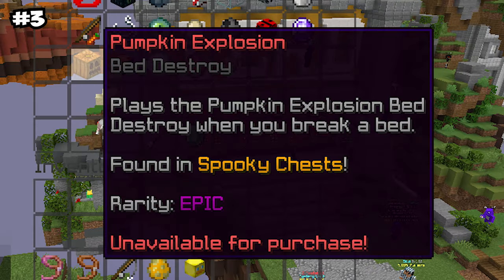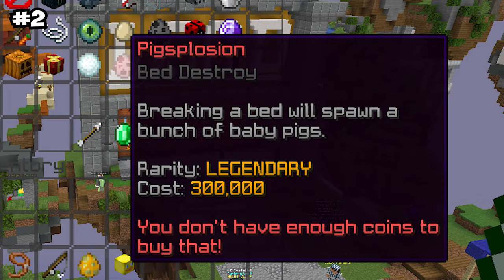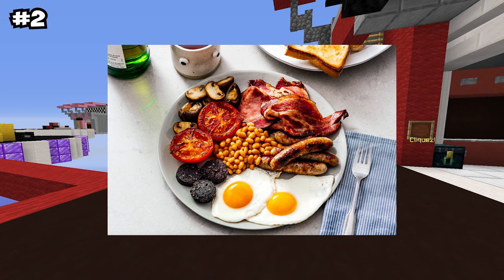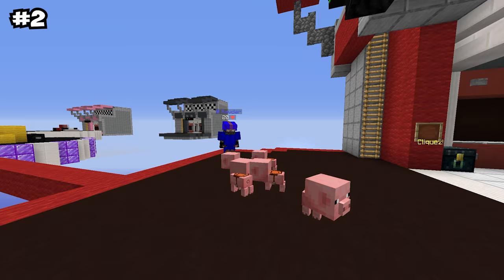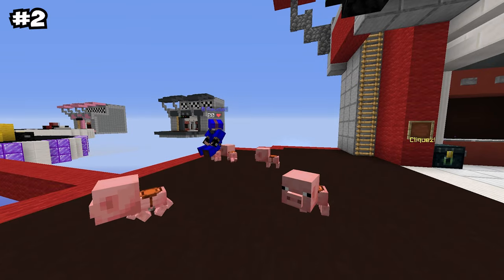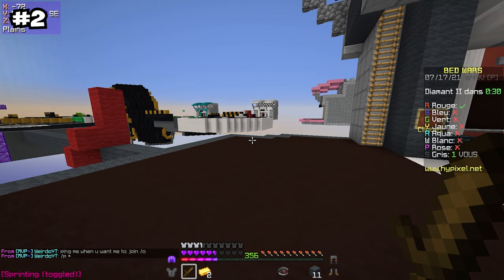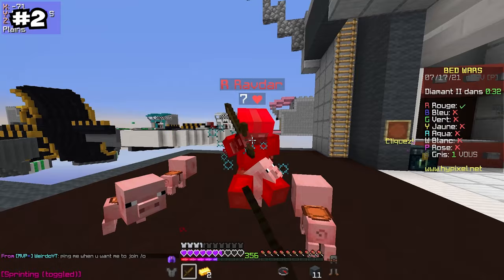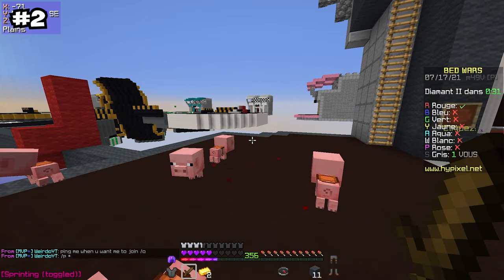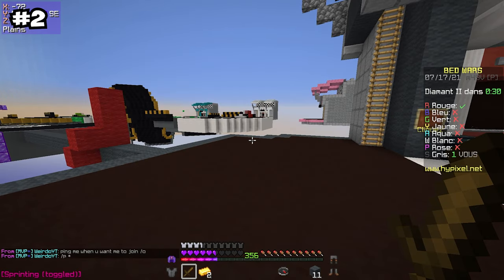In 3rd place is Pumpkin Explosion. This is really cool because we all love pumpkin pie. In 2nd place is Pig Explosion. This is around a third of English breakfasts sorted, unless of course eating it would be haram. You can actually ride the pig if you want, which is pretty cool, and I'm pretty sure that you have anti-knockback or something if you're riding it — but don't take that as a reliable source, because a purple dude on YouTube with 29 subscribers really isn't better than Google and Wikipedia when it comes to Hypixel stuff.